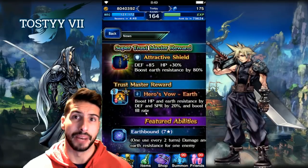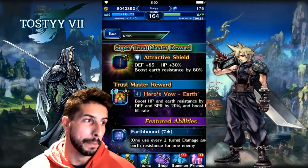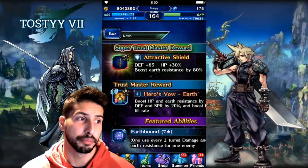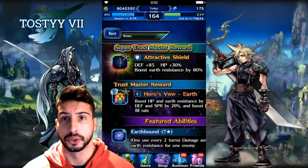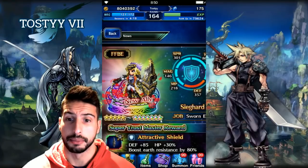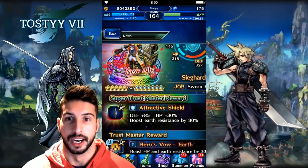His moves are really really nice. At 7-star max, his limit burst is an AoE 1690% modifier physical attack using defense as attack, plus 45% damage reduction for three turns to your whole party. If you can spam his LB every third or fourth turn, your party is not gonna take much damage, and his 50% break is really solid.